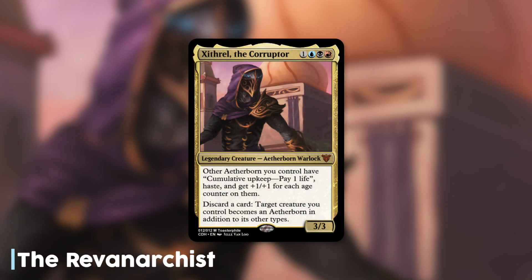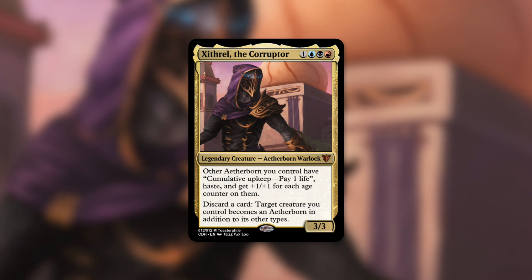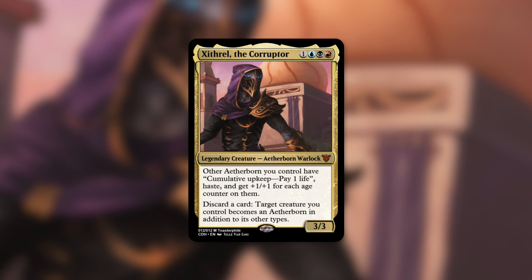Next up, number four. Coming in at fourth place, we've got Zithril the Corrupter from the Revanarchist. Zithril is a 3/3 Aetherborn Warlock that costs one blue, black, red. Other Aetherborn you control have cumulative upkeep — pay one life — haste, and get +1/+1 for each age counter on them. You can also discard a card to make target creature you control become an Aetherborn in addition to its other types. The Revanarchist describes Zithril as a Grixis reanimator commander with an Aetherborn sub-theme. Pitching juicy reanimation targets to give other creatures haste is very effective, but the life cost stacks up fast.